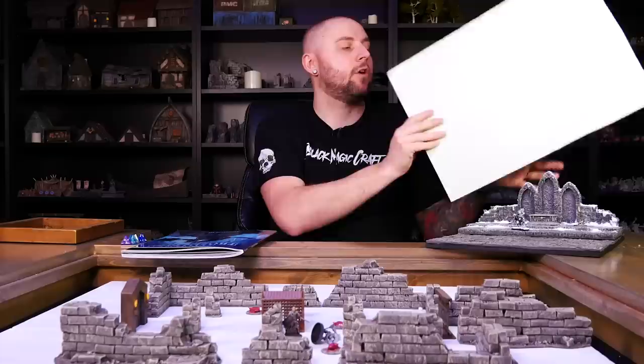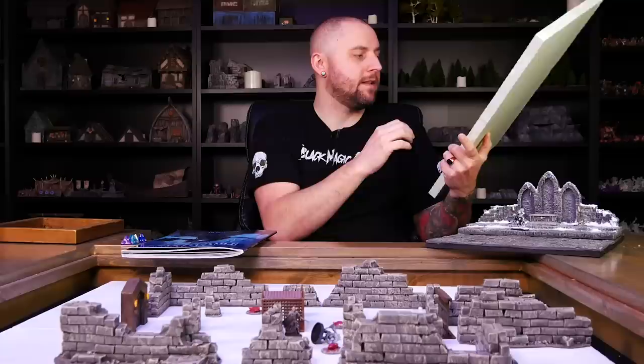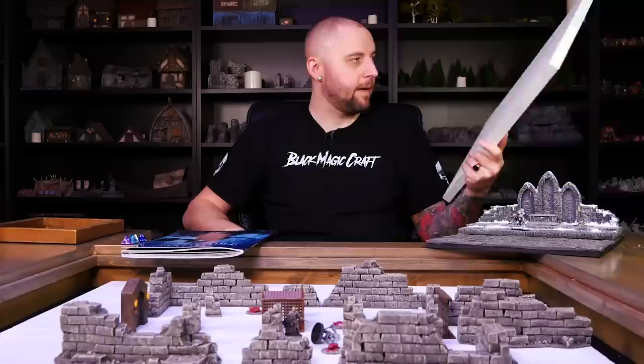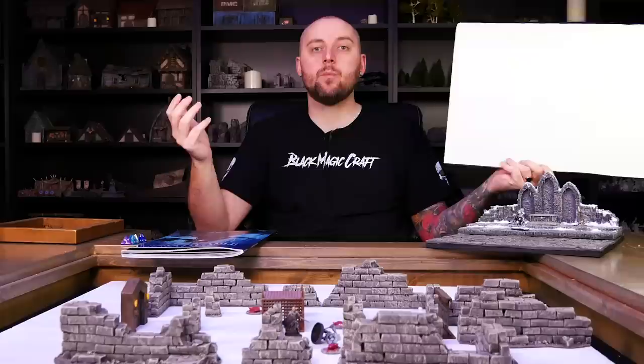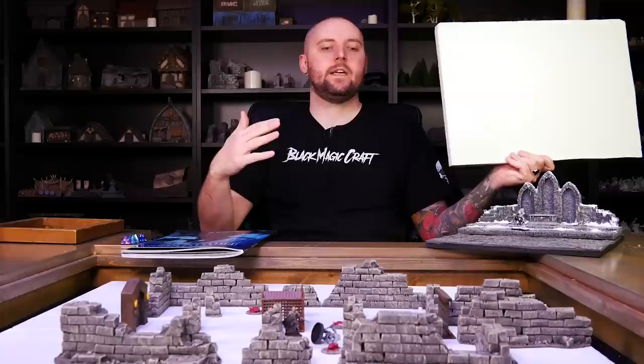This foam actually caused me some significant problems in this build. The thinner variety comes with a waffle pattern stamped on both sides, which means it doesn't have a smooth starting surface like the Foamular or Dow foam we get in North America. Because I wanted a big floor piece where I could carve in the stones, I realized the size I wanted would be too big to run through my Proxxon to remove this layer. If you want a big open area, how are you supposed to remove this texture? It's not going to fit in any normal hotwire table. So in this case, the regular stuff I use probably would have been better. Regardless, I set out trying to find a way to tackle this problem.